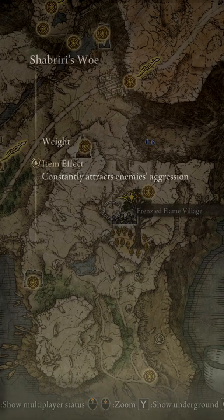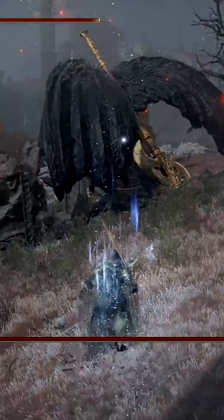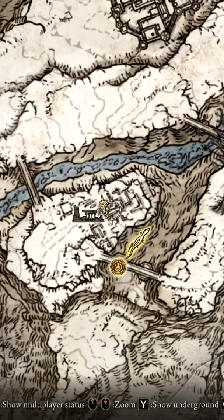Shabriri's Woe, found at the body on the stairs of the Frenzied Flame Village or obtained in the character creation screen, can be equipped to attract aggro from enemies. What makes this talisman useful is that you can equip the talisman, summon your Mimic Tear, then unequip it to have the enemy aggro more to your Mimic Tear instead, since it won't be able to take the talisman off.